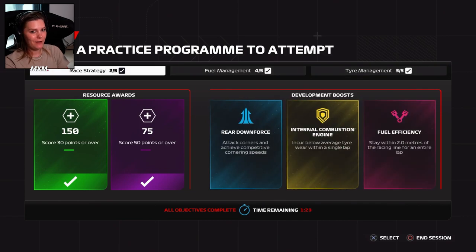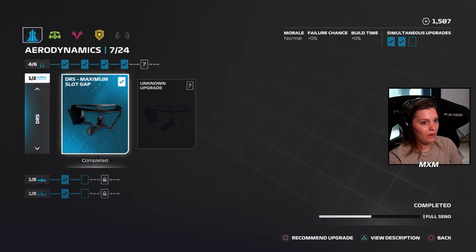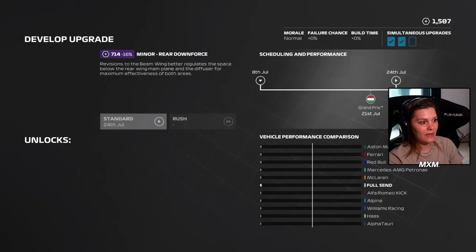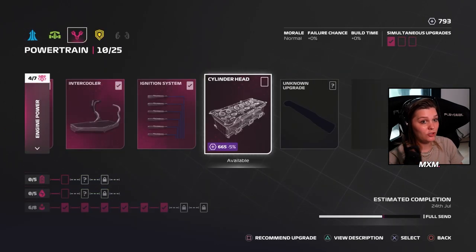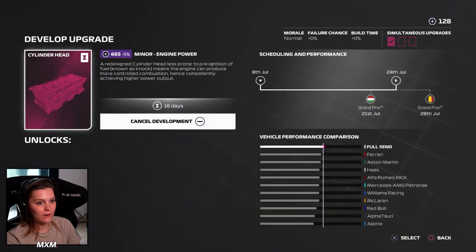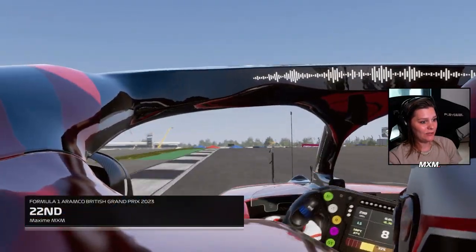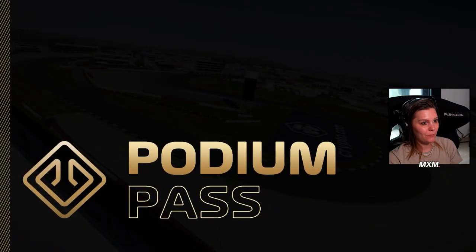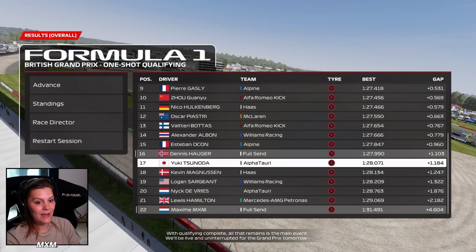Now let's get into qualifying. Before quali we can do some more upgrades because we are flying through all the upgrades. Let's do something with the rear downforce - we got a nice discount. We just have enough for the engine power upgrade too, so that's perfect. We'll be ready before Spa. Well, that didn't go as planned - we had a little spin on the last sector. We're in P16 though, which is absolutely amazing.